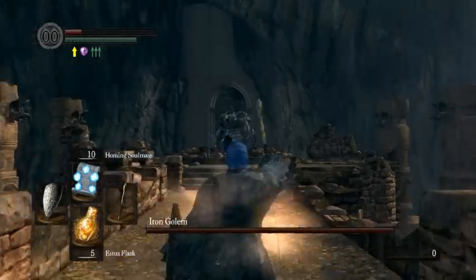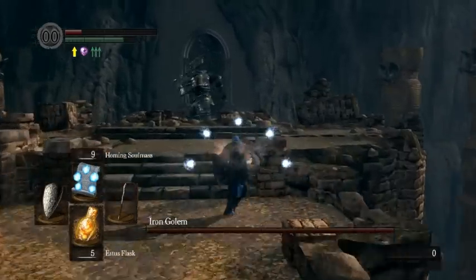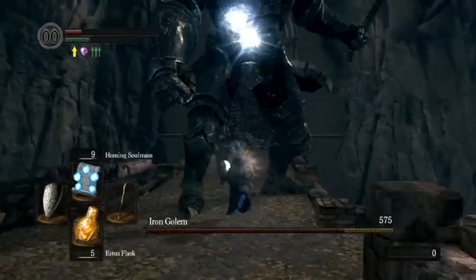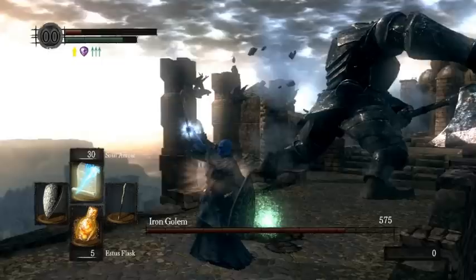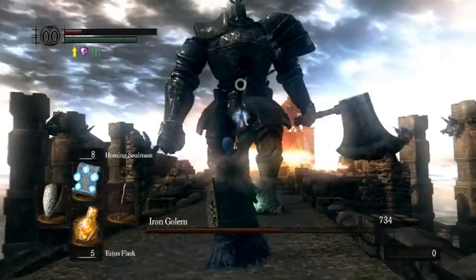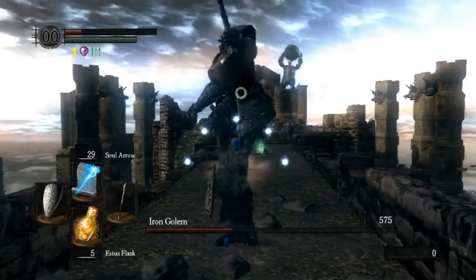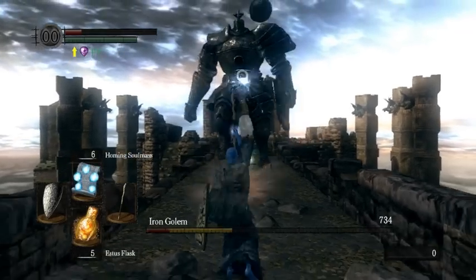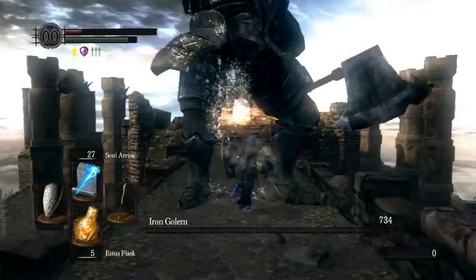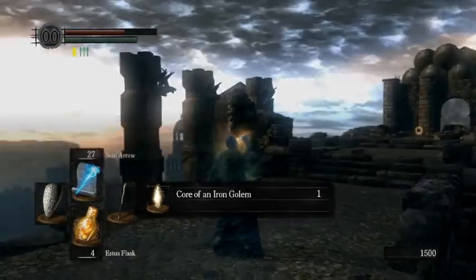For Iron Golem, it's fairly simple. Be careful at this point — if you're not quick enough, the ranged axe attack will actually kill you here. Just cast Soul Mass, run towards him, cast Soul Mass again. Just keep your distance, stay out of range, and keep casting Soul Mass while running away. If you get too close to the wall, you can roll underneath him. And if you want, you can also cast Soul Arrow between your Soul Masses for an even speedier Iron Golem.